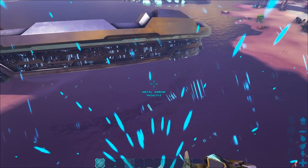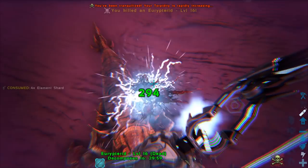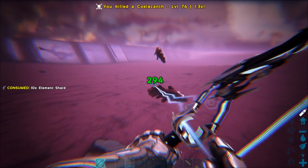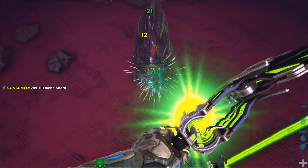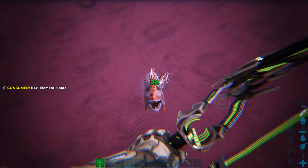You can also use the Tech Bow underwater, so you can kill stuff or knock it out and tame it. This will probably end up being the best taming equipment you can use. That's how you use the Tech Bow, guys — let me know in the comments below if I've missed anything.